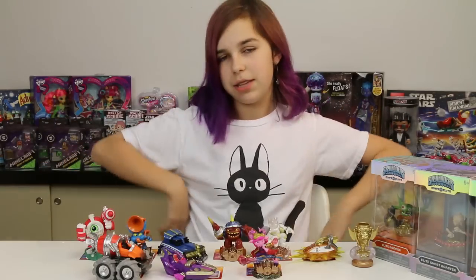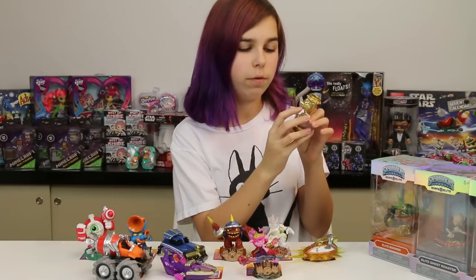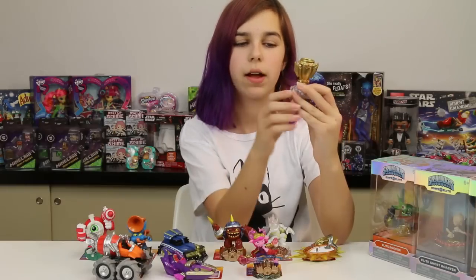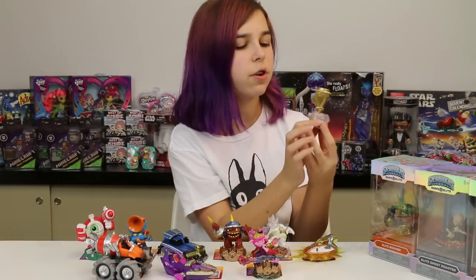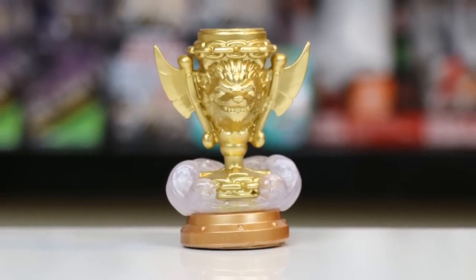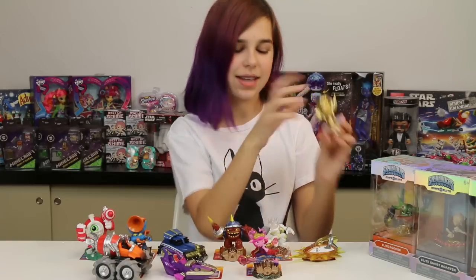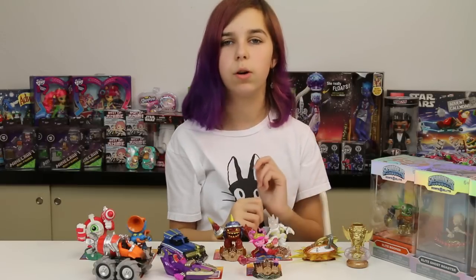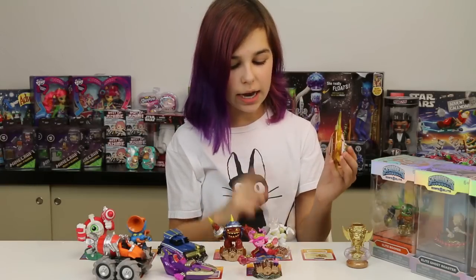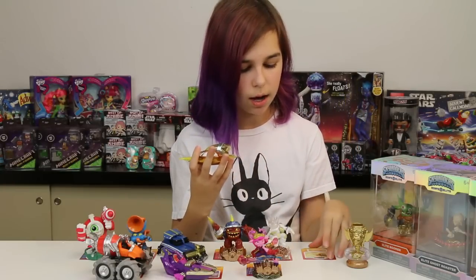I'm saving my favorite for last. Let's start with the three-pack. We've got the Sky Trophy here, which has a wolf face on it — look at that — and it looks like it's got two axes on the sides as well as a chain wrapping around the top and bottom. The trophy sits in the middle of what looks like a cloud, it's translucent and sparkly. I think it unlocks a new arena.